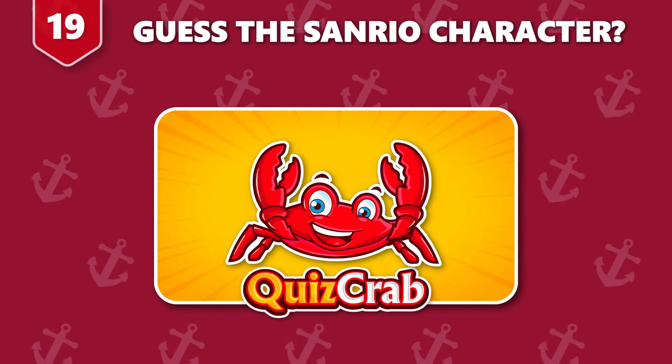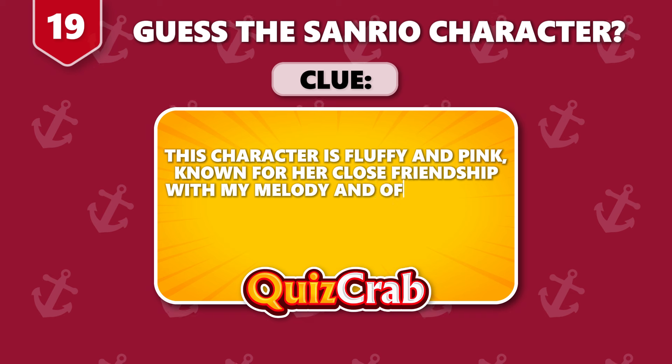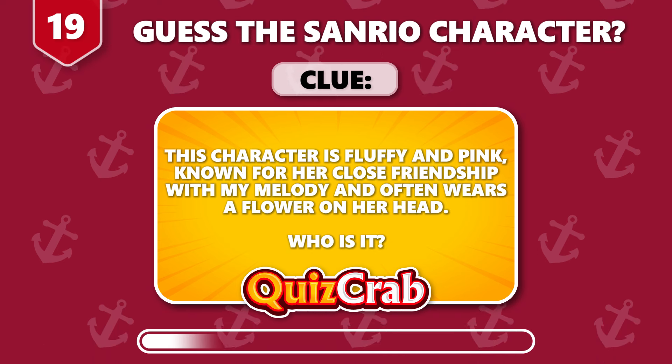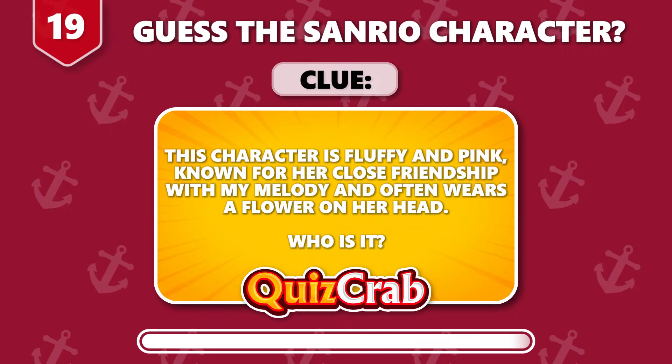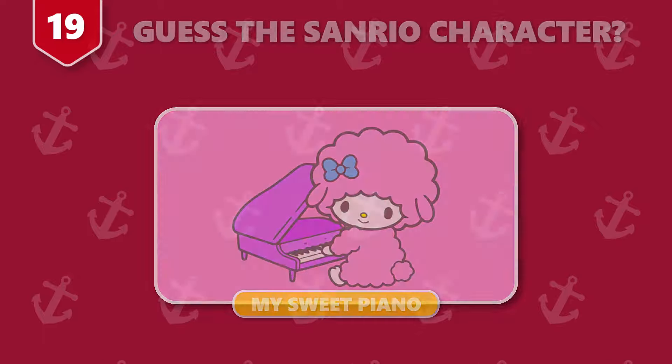Round 19. Ready for the next one. The clue is: this character is fluffy and pink, known for her close friendship with My Melody and often wears a flower on her head. Who is it? Yes, you got it. It's My Sweet Piano.